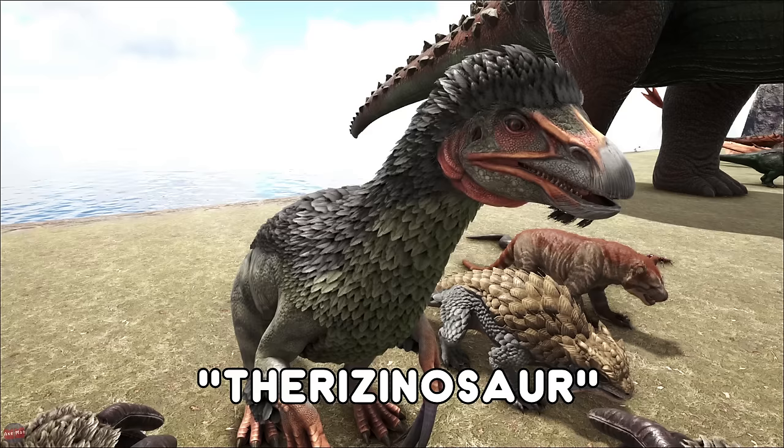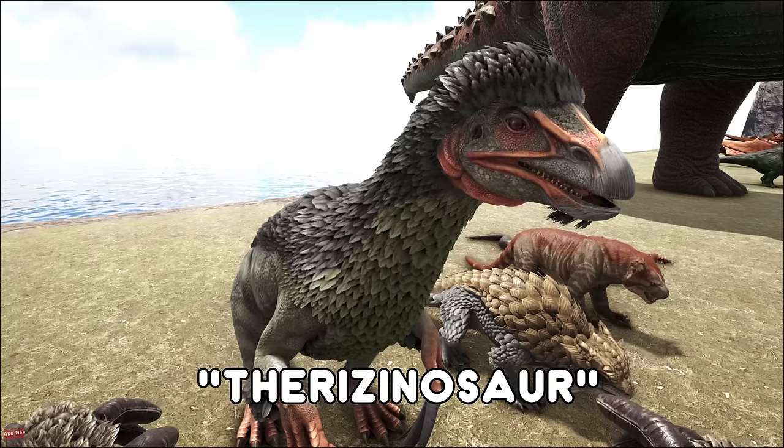The Therizinosaurus then — the herbivore equivalent of the T-Rex — can easily take down a T-Rex. It can also harvest pretty much all the resources: your fiber, your thatch, your berries, all that kind of stuff. So very useful to have.